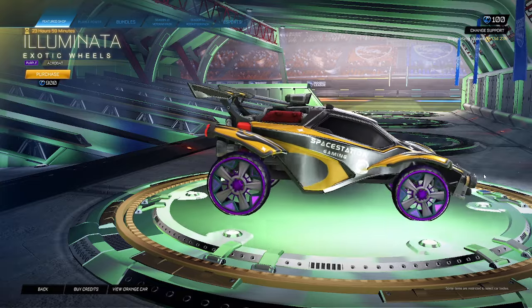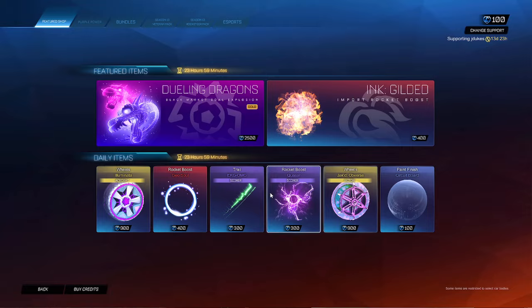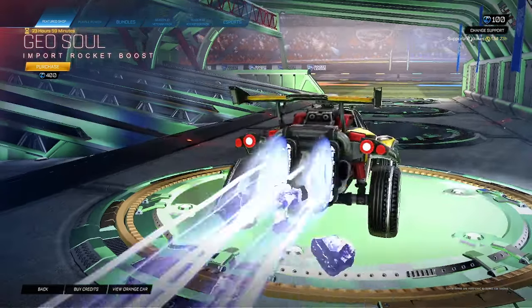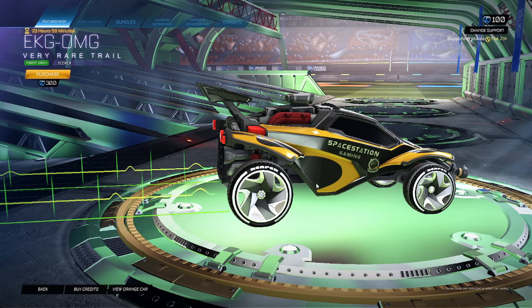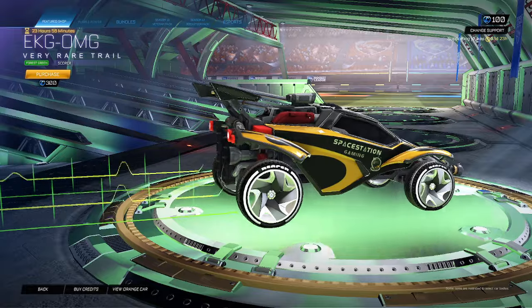Here's the new stuff. Illuminata purple acrobat wheels for 900 — not bad. Geosoul boost for 400. Honestly, this is like an OG boost, it's pretty cool. EKG OMG, very rare forest green score addition for 300 — nice little trail going on there.